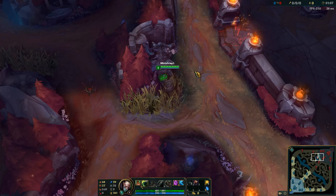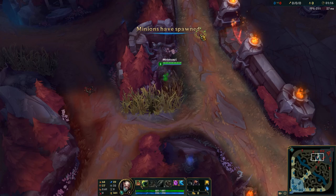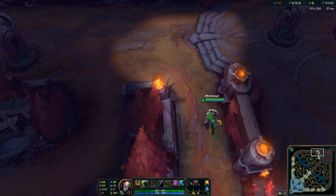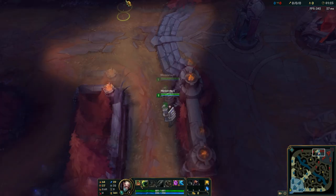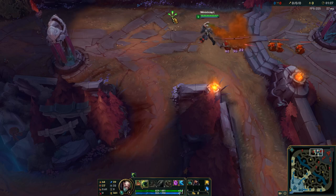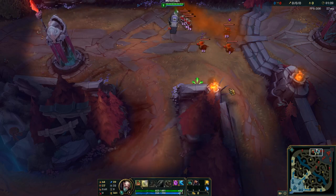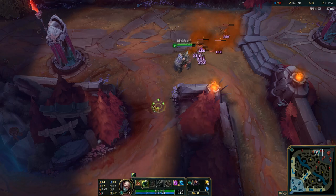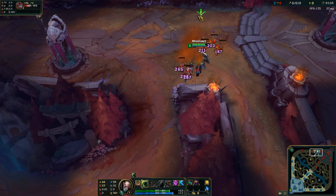Graves — great at ganking Singed. Kha'Zix — great at ganking Singed. Lee Sin — great at ganking Singed. This is also very good versus Evelynn because you can't see Evelynn coming, so your ward is useless versus her. It's great versus Shaco because Shaco can also come from odd directions. Generally most junglers that are viable will have a level 2 or level 3 form of gap closing that is used to gank.